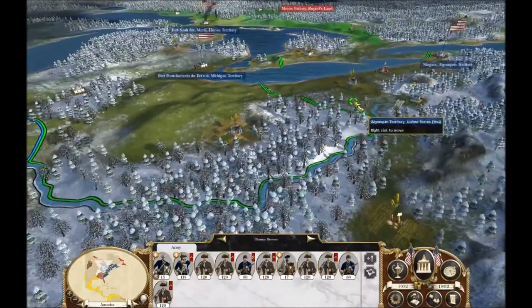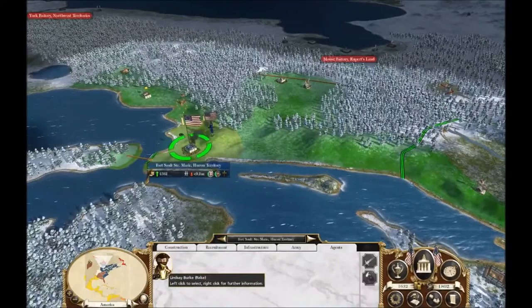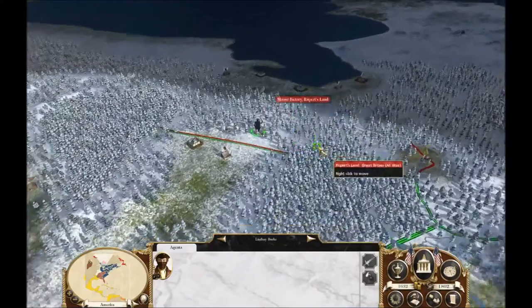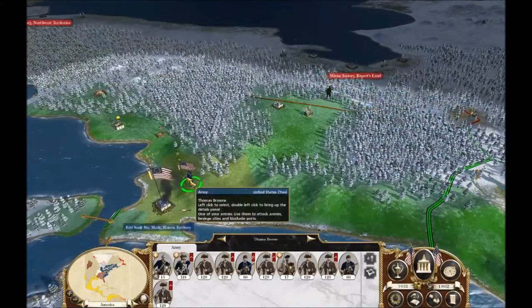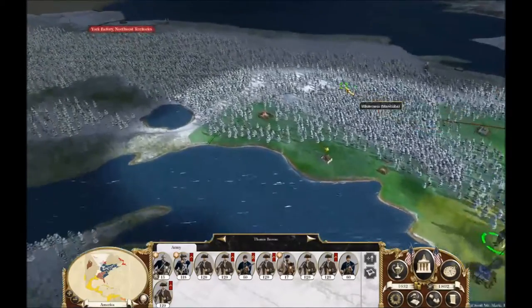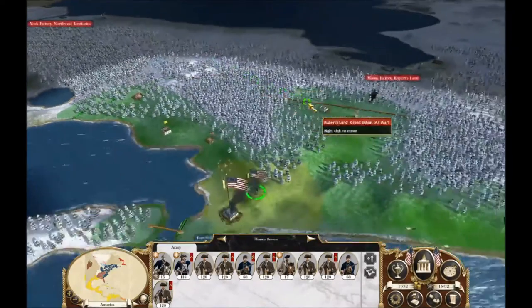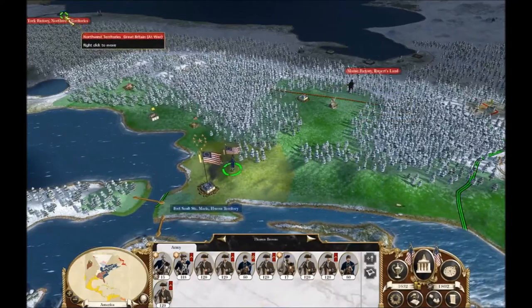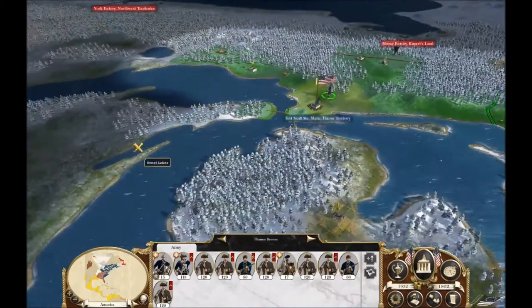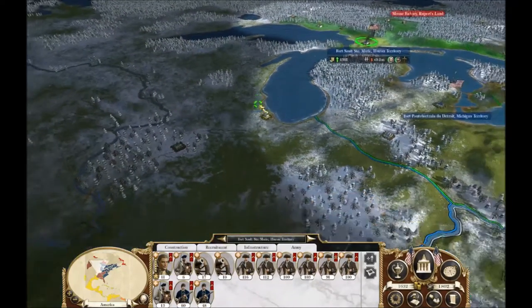I think that's going to be it for this turn — I don't see anything else that's pressing. I can think of something: we're going to take our agent Lindsey Burke and start sending him over to Moose Factory to get the scoop on what's over there. Depending on what they have, I may just send Thomas Brown to deal with it. I don't know who I want to send to York Factory — if the rake can look at it and they're pretty weak, we might just have him deal with it and leave Nathaniel Green's army to garrison the western frontier.